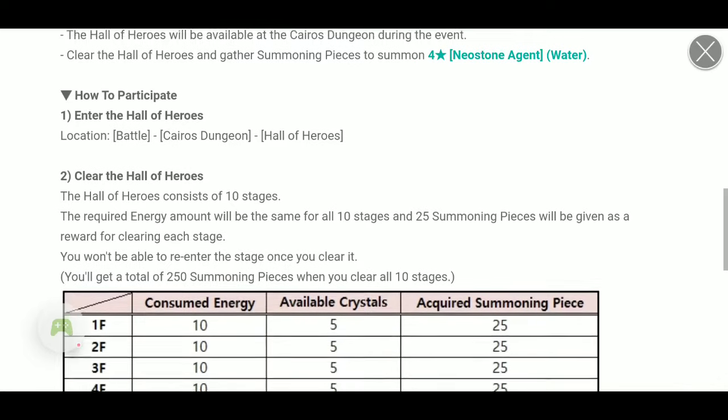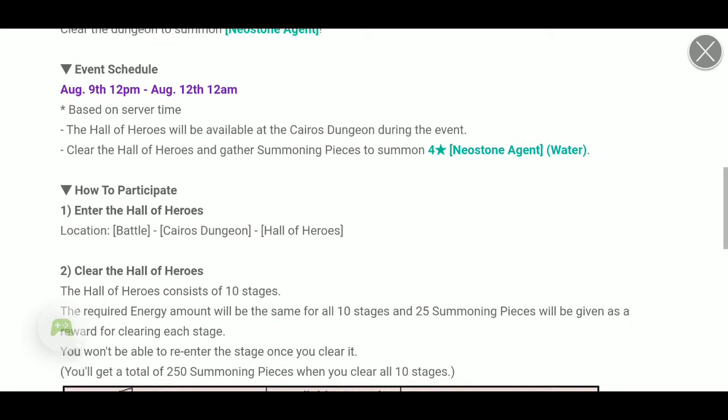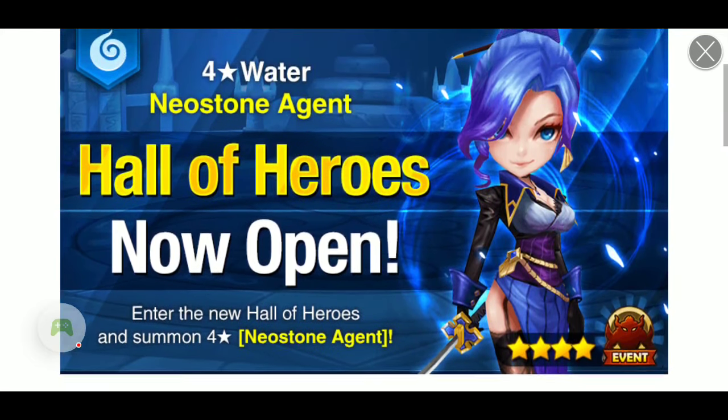You just need to go to Battles, Kairos Dungeon, and Hall of Heroes. Once you're in there, there are actually 10 stages, but you only need to complete 2 stages in order to get 50 Summoning Pieces to summon a Neal Stone Agent for your very own team.